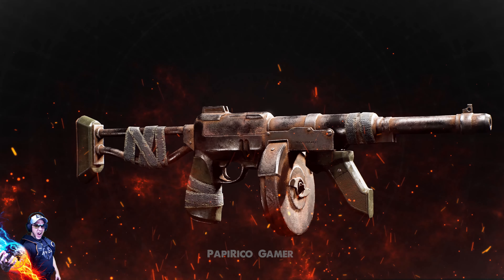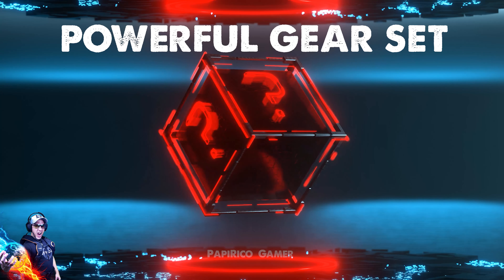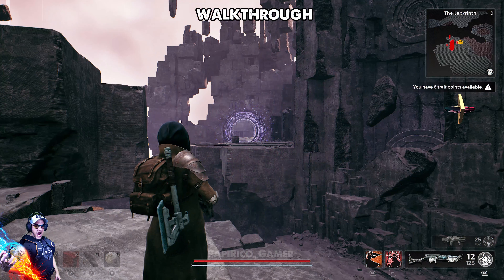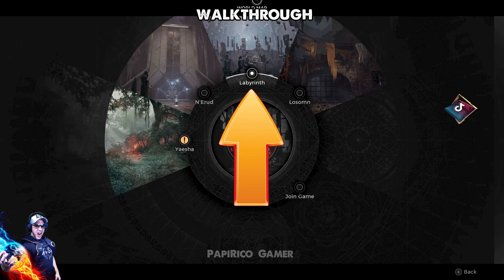How to get this incredible Chicago Typewriter and a powerful gear set that will help you to dominate Remnant 2 — these are the mysteries to resolve: how to get this part of the warehouse to collect that item, and how to reach up there in order to use the Stargate teleport.